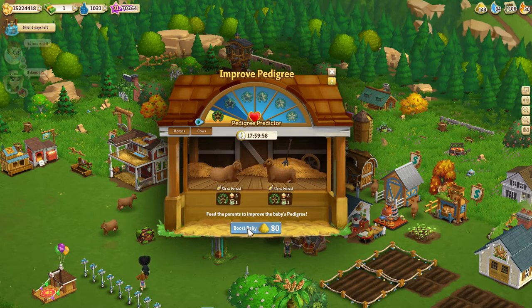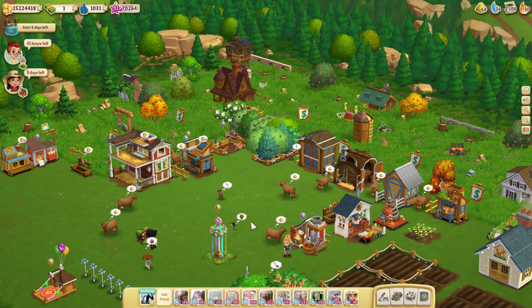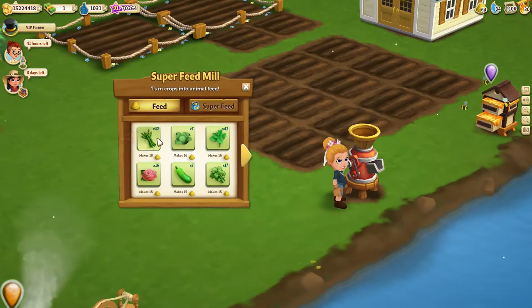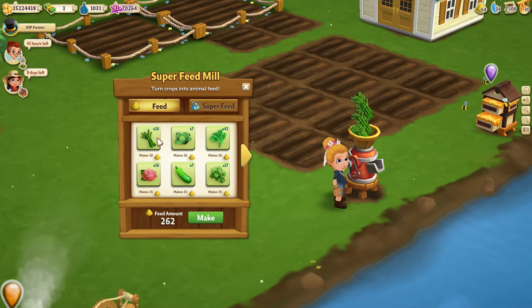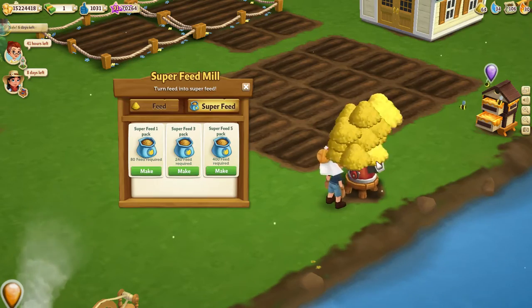You'll notice as you boost the baby with feed, he will creep up into that one star. Do yourself a favor — have plenty of feed ready, have plenty of bottles ready. You're going to need them, and coins as well.